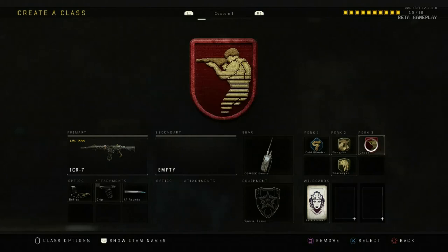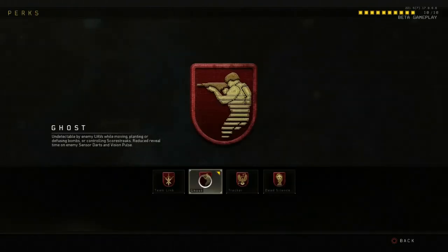For the third perk I selected Ghost. Ghost makes you undetectable by enemy UAVs while moving, planting or defusing bombs, or controlling score streaks. It also reduces reveal time on enemy sensor darts and vision pulses. For the sensor dart and vision pulse from the Recon Specialist you are still visible, but you're not visible by enemy UAVs while moving. It's definitely a must in all of my class setups.